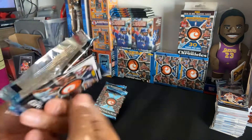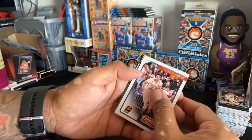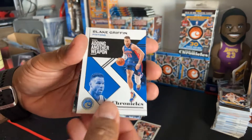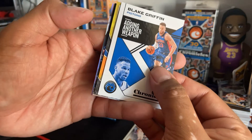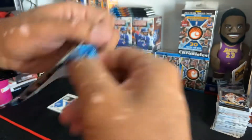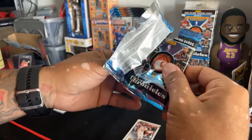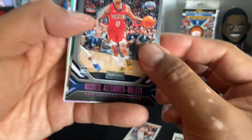So if you're watching this video, you know who you are — hopefully we hit something nice for you. Pack number one, we got a Cameron Johnson rookie card. This is auto for sure — oh, that's an auto! Okay, let's put this aside. I'm pretty sure that's an auto.